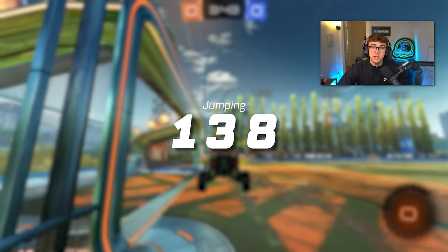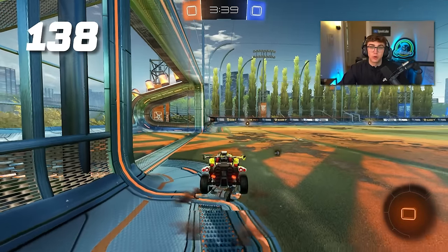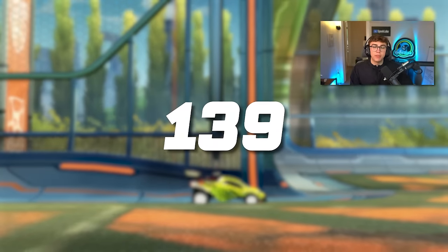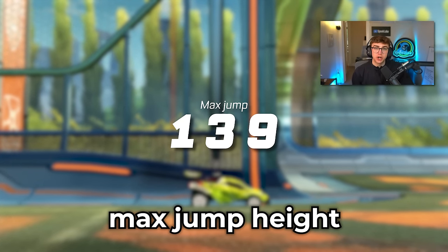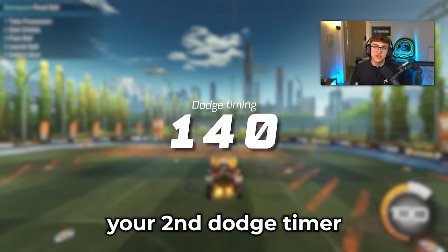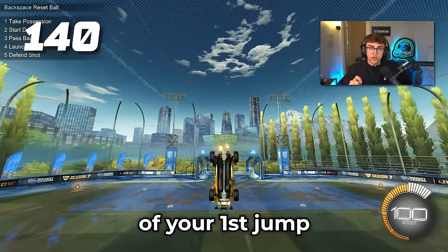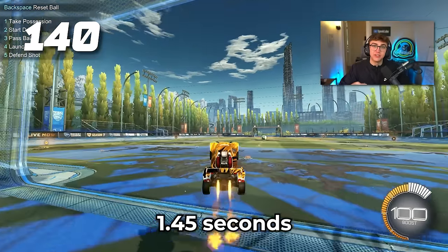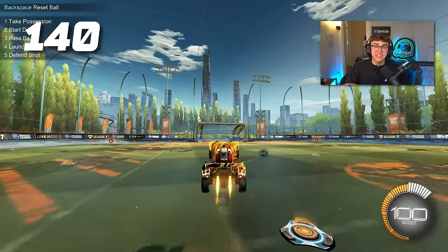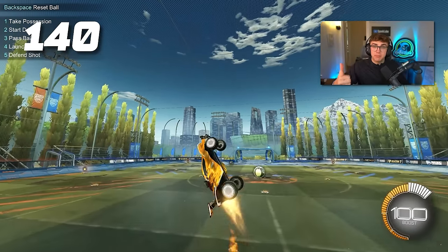Tip 138: jumping. Many people, even through the champ ranks, don't understand how jumping works in Rocket League. Tap to jump quickly and hold to jump for longer. Tip 139: your car reaches max jump height after 200 milliseconds, or a fifth of a second. Tip 140: your second dodge timer will last for 1.25 seconds after you let go of your first jump, for a max of 1.45 seconds if you hit max height on your first jump.